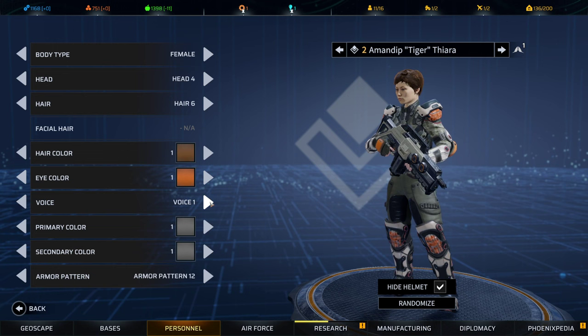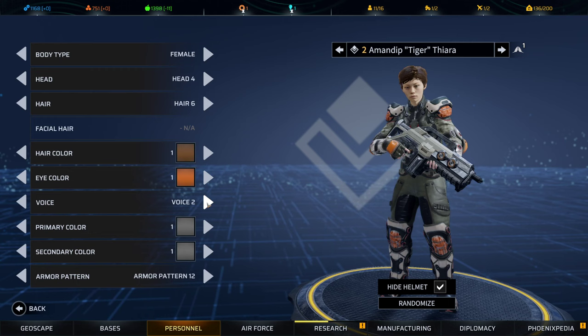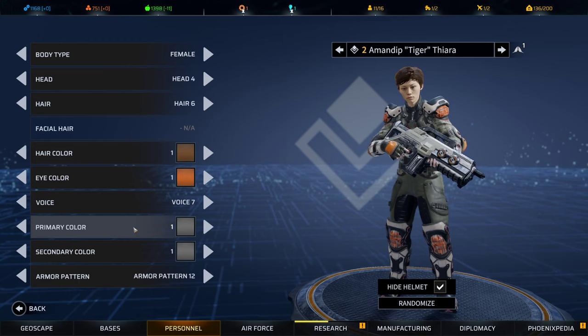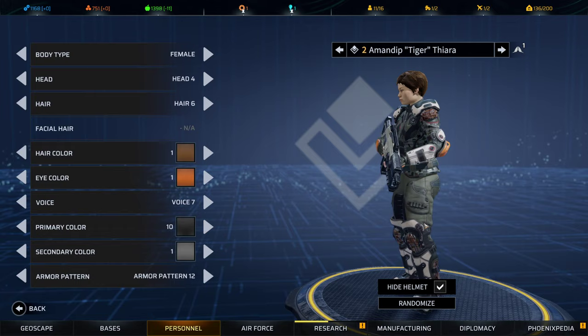Here are the voice samples: 'I'm here, still alive.' 'I can make a difference.' 'I'm prepared.' 'I was born ready.' 'My turn.' Then we've got primary colors, which is basically the color of your armor.